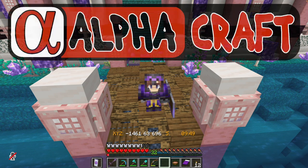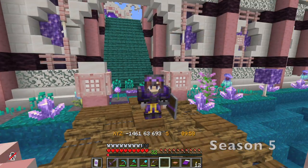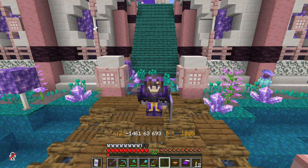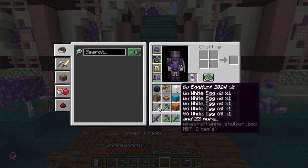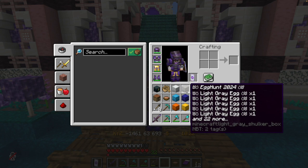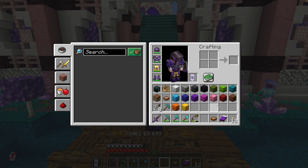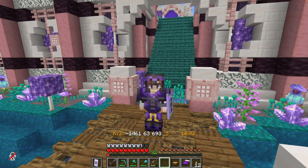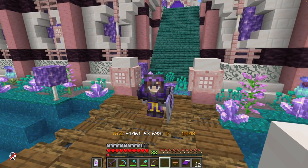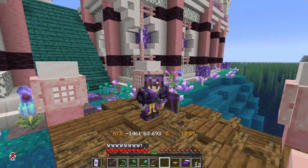Hey friends, Dena Rose here and welcome to Alpha Craft. I have a great idea - we are coming into the Easter season and because of that I think it would be really fun to put on an egg hunt for the rest of the Elphas here on the server. I have gotten together in my inventory 16 different colored boxes and in each of these boxes is a whole shulker full of eggs - very special eggs for our Easter egg hunt. It's not going to do any good to have these eggs in my pocket - how are the other Elphas going to find them? I did not sign up for that type of activity.